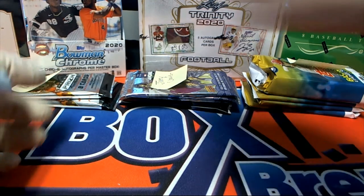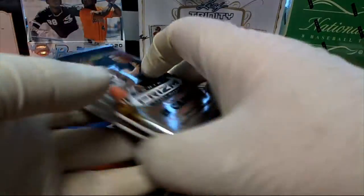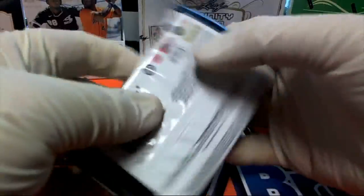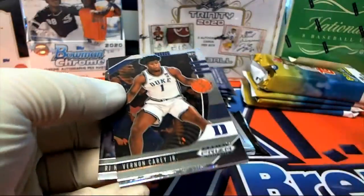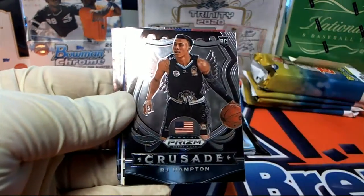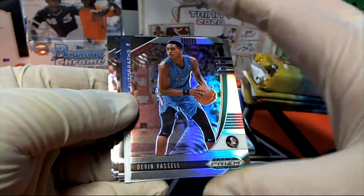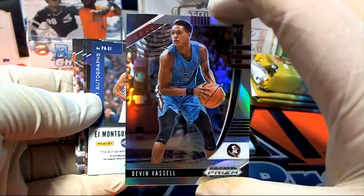All right, Caitlin R you are next! You got two Prizm pack rips here — basketball. Good luck man. Nice, nice, nice — Burning Carey, there's RJ. Nice Prizm rookie right there.